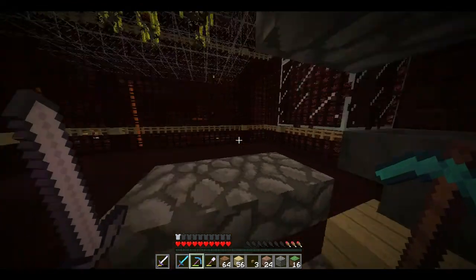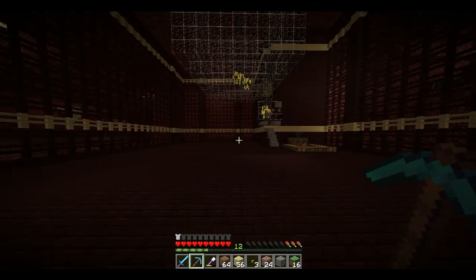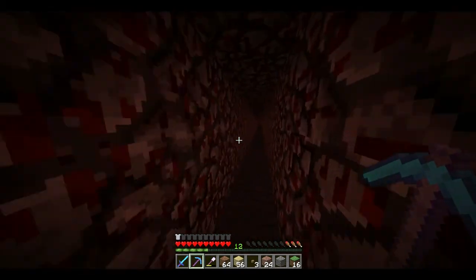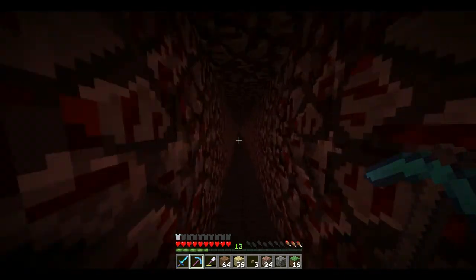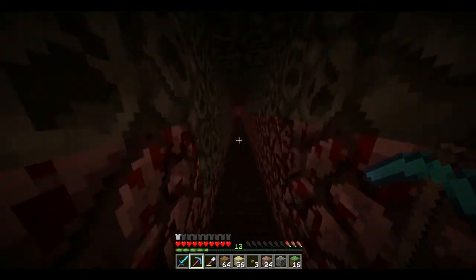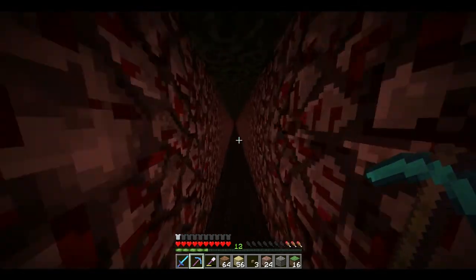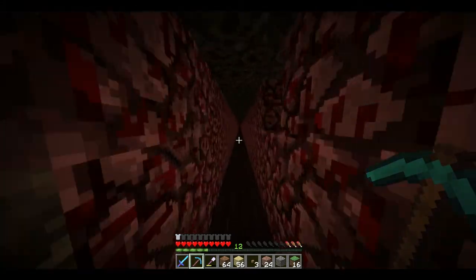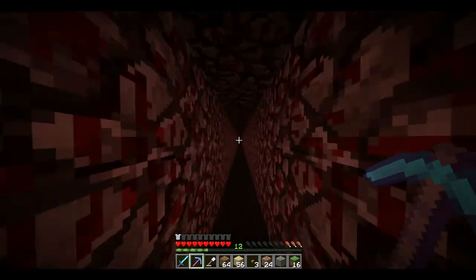We've got to finish repairing this pick and this one as well, and then go back and finish up the basement. The picks are both repaired, and this thing is fast — faster than just gathering XP on a normal zombie spawner, but still not really that fast. At some point I want to do an AFK gold/XP farm up on the roof of the nether. But I didn't get any food when I came over here and now my hunger is way down and I can't sprint, so I'm going to have to walk all the way back to the portal.